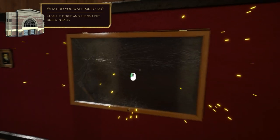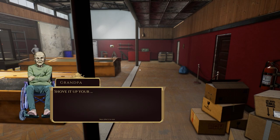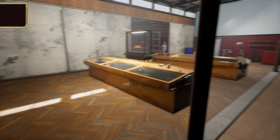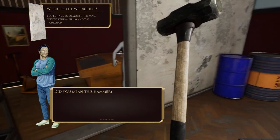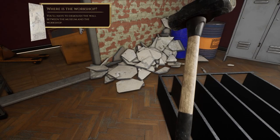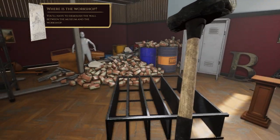We need to put the debris in bags - and there we go, we get a bag. Then the game tells us to find the hammer to demolish the wall. We have a hammer here. It wants us to demolish the wall between the museum and the workshop. We've already got access so let's just break this. Oh look at that - that's a lot of things to calculate. A lot of brick and plaster. It doesn't instantaneously disappear when you look away but it will eventually.